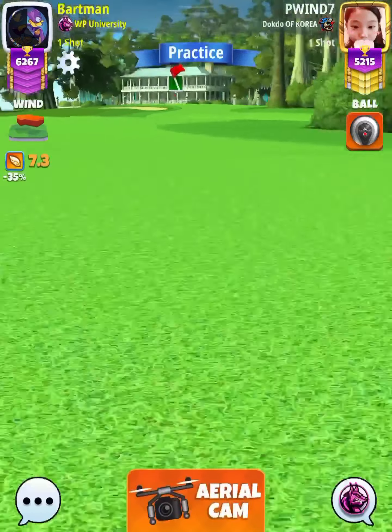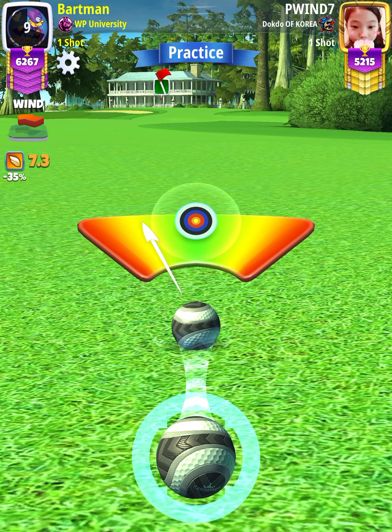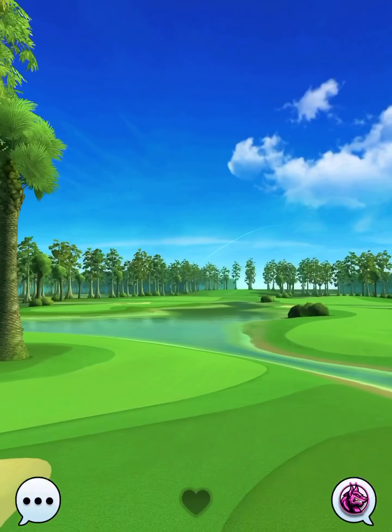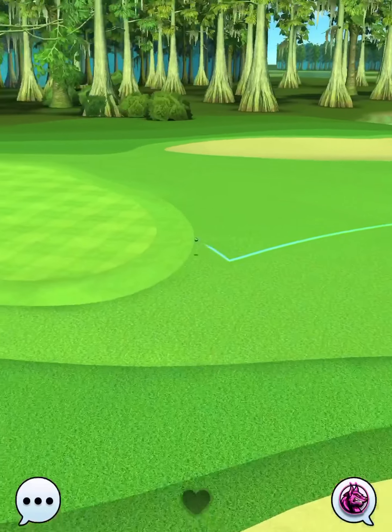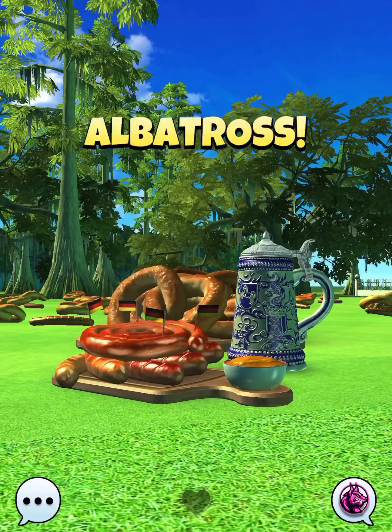Again, we're using our drive distance to determine our slider percentage, which was 399 yards, so we're playing this one P3 plus 10 percent elevation at 35 slider. Make sure you center the ball and hit perfect. The ball is going to land in the fairway, bounce just over the edge of the rough, and then we're going to roll out center cut for the albatross to finish off our qualifying round.